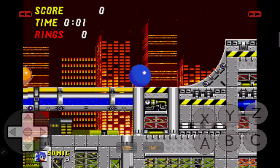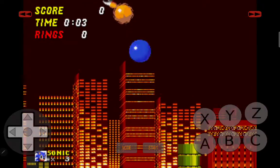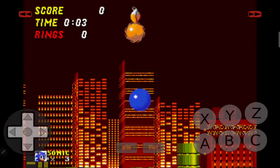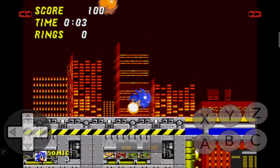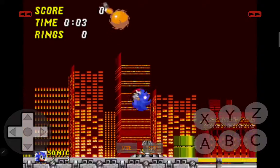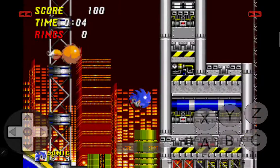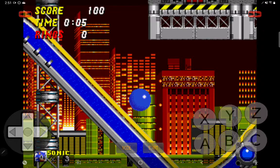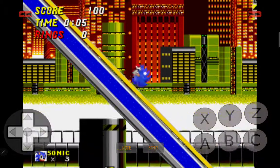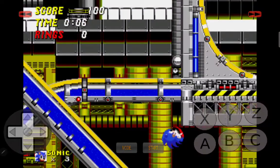The first thing is do a six-to-five tap spin dash, hold right, one two three frames, stop here, then start holding left. Tap left once and then hold. Then we're gonna hit Tails — when Tails is off screen he goes to the bottom of the door and opens it for us. We're down, one two three, press right and jump, and then we're gonna hit the door.